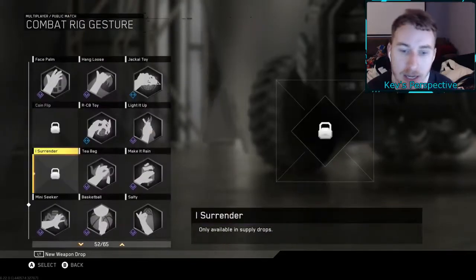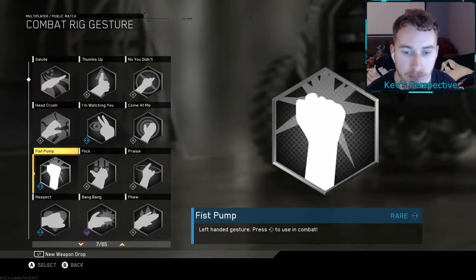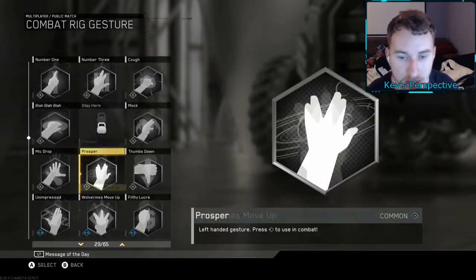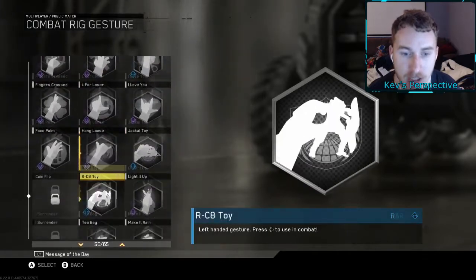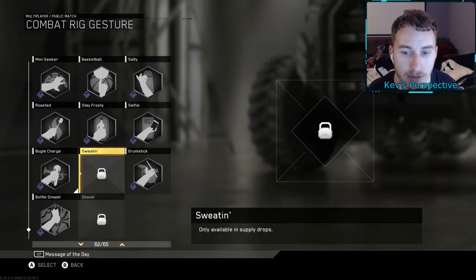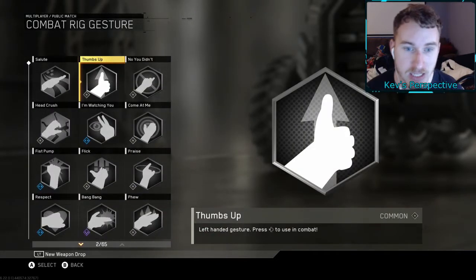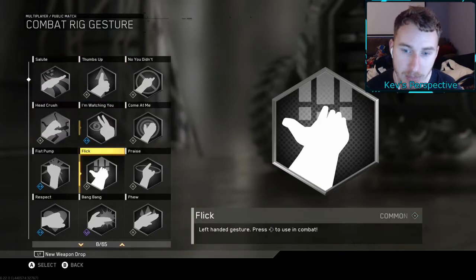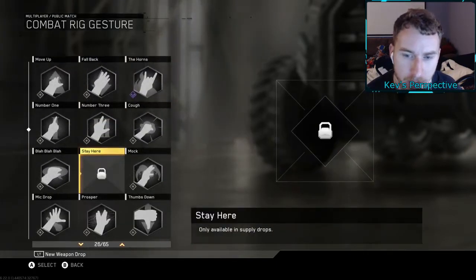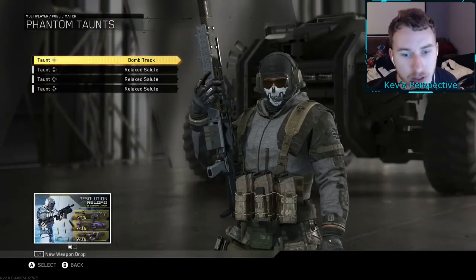We have a lot of gestures in the game. We got most of them — we're missing Stay Here, Coin Flip, I Surrender, and two others — five gestures total. We got Head Crush. My favorite is probably the Bang Bang, and there's another one I really like — Rock Paper Scissors. They've also got the Selfie.